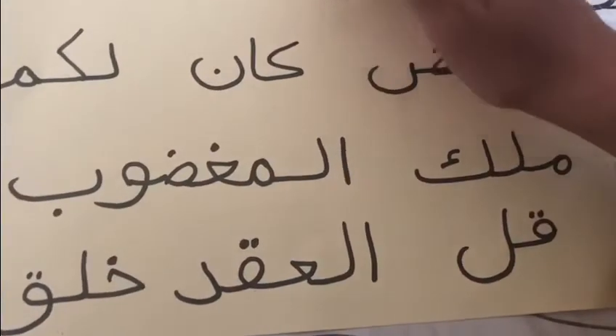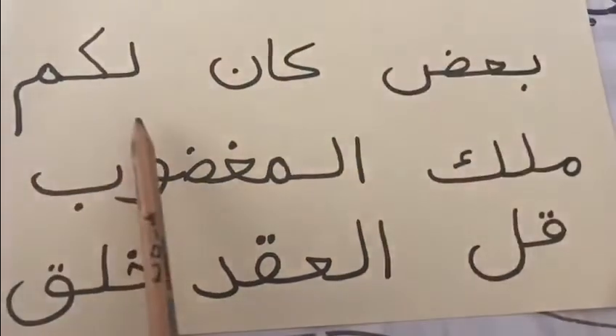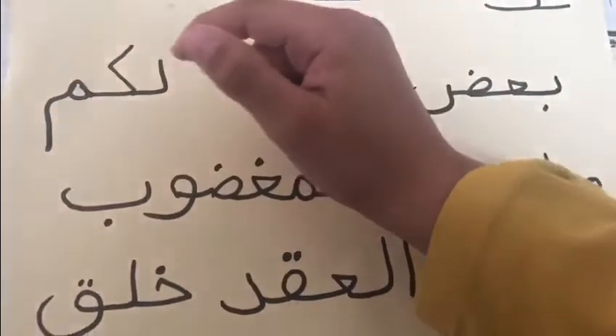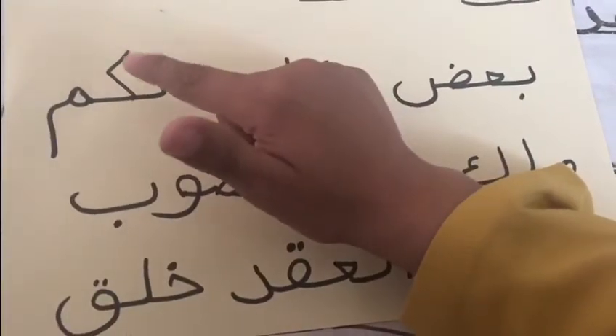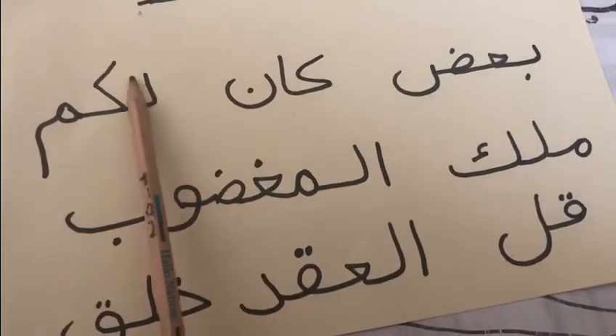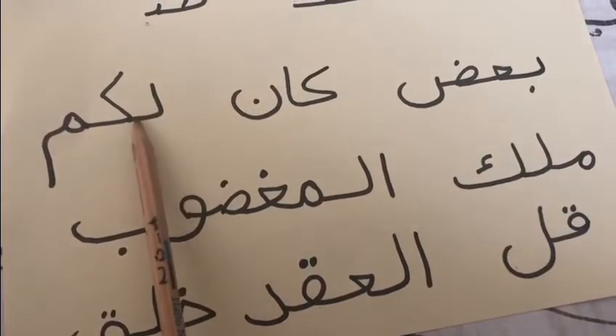Where is my Kaf hiding? It's over here. How many letters here? One, two, three. Can you tell me the name of this letter? Lam! Great!